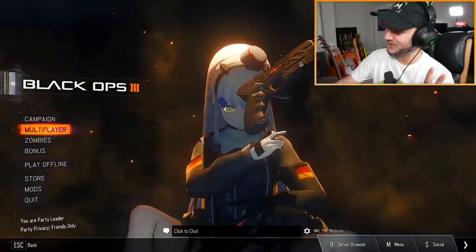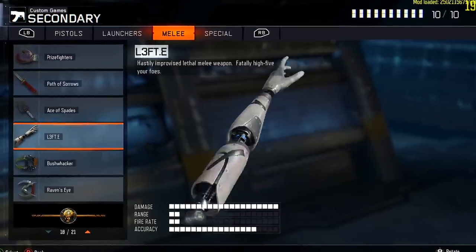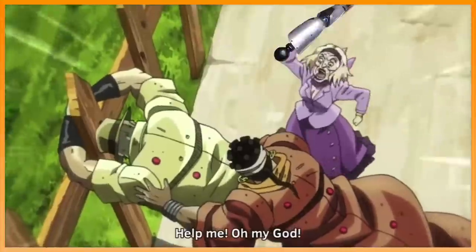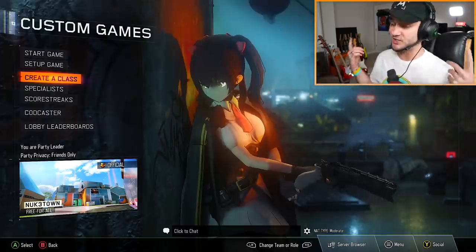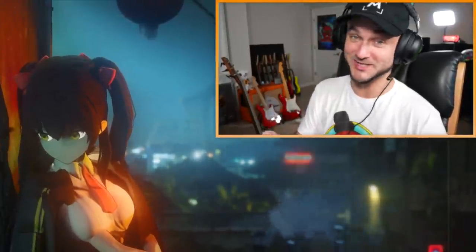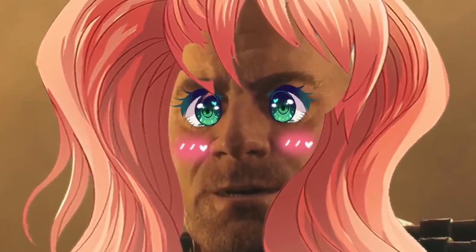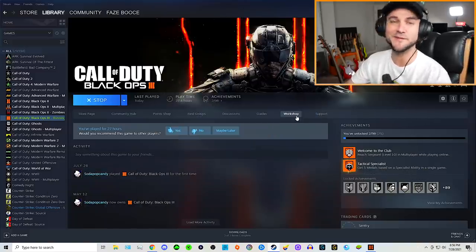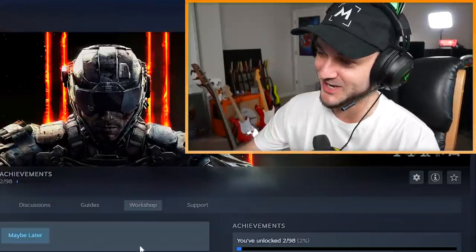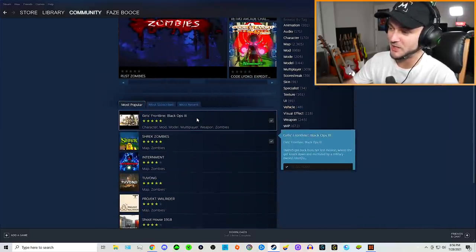We're all familiar with train go boom, but now it's all about that. We've all played Nuketown Shima, but have you played this? We've smacked people to death before with an arm in Black Ops 3, but now — oh my god. As it currently stands, Japan is hosting the 2021 Tokyo Olympics, but instead they should really be hosting this. With this mod I'm going to show you exactly where you can find it, how to get it, how to use it. It's called Girls Frontline Black Ops 3.